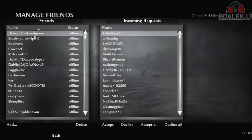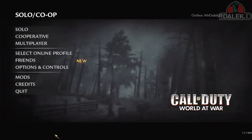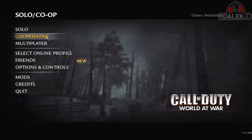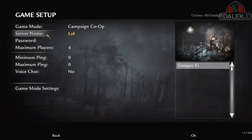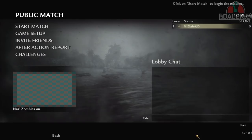That's all good for Solo, but if you want to play with friends, there's a Friends tab where you can manage friends and add their names when you create an online profile. To host a game, go to Cooperative, Host Online, Game Setup, then click Game Mode and it will switch to the modded map you've loaded. Click OK, invite your friends, and once they've joined click Start Match. It's as simple as that to play custom zombies with your friends.